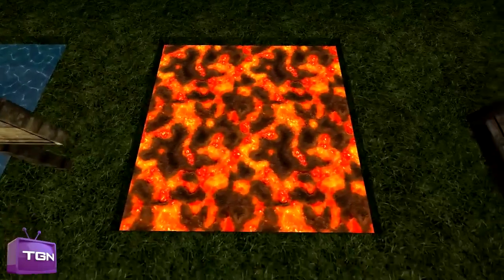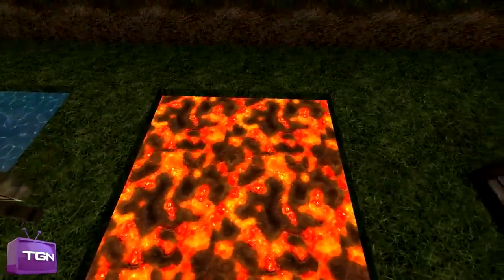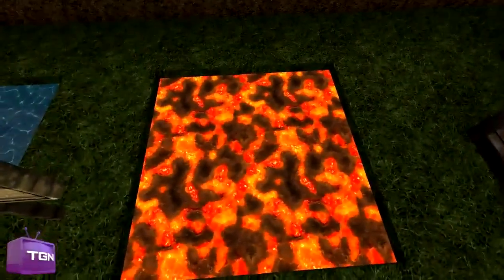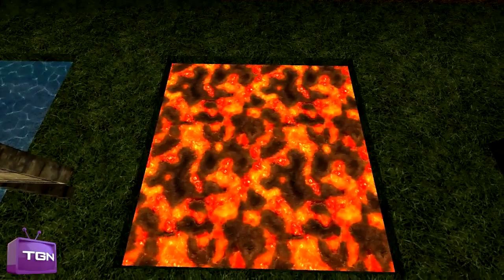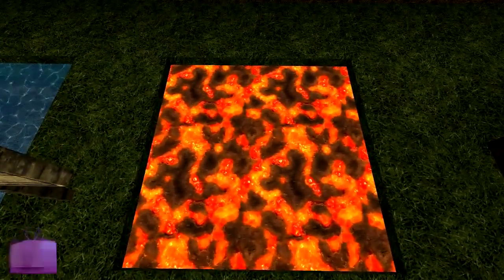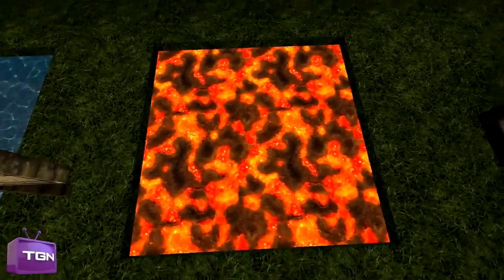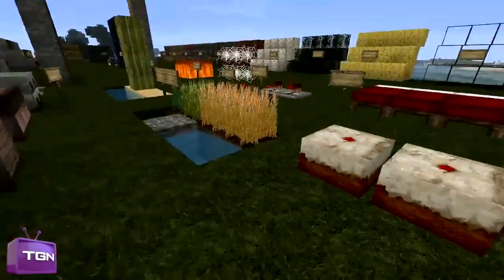Same with the lava — it looks a lot more natural. It still stays true; it spits out the fireballs and stuff. If you look at it, you'll notice it shimmers or shakes, and imagine looking through a heat wave — like a candle flame or something — it kind of gives off that feeling where you can tell the heat's coming off of it.